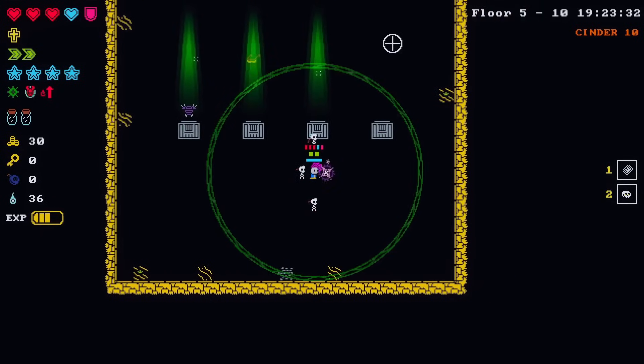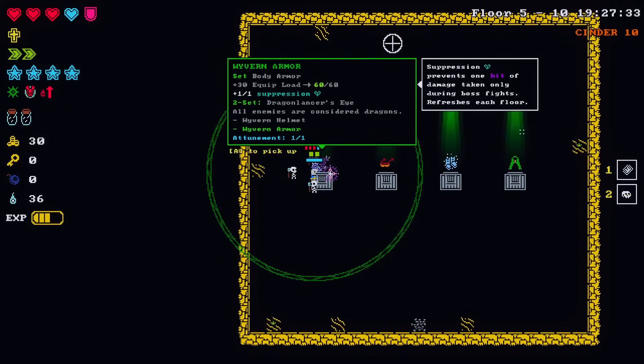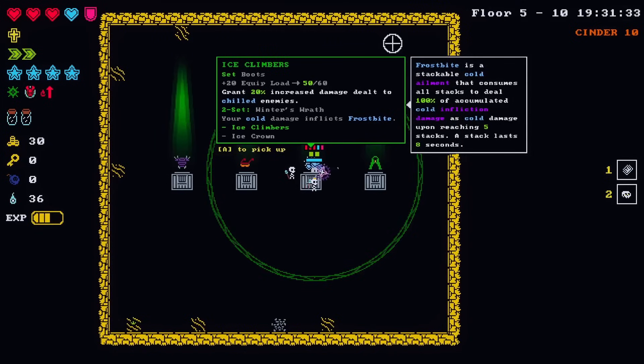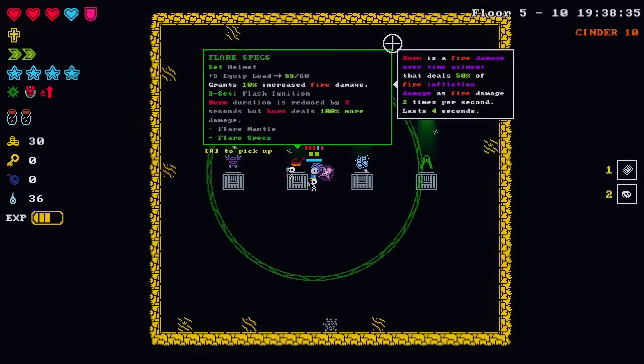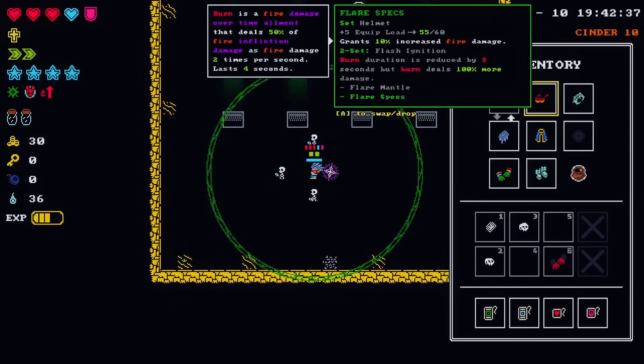Companion, companion - say something about companions at least! We got a helmet offered here. Plus one suppression, ten percent increased fire damage - not very good. Twenty percent increased damage dealt to chilled enemies - it's okay. Plus one evade. I guess I'm taking flare specs here because they look cool, mostly.